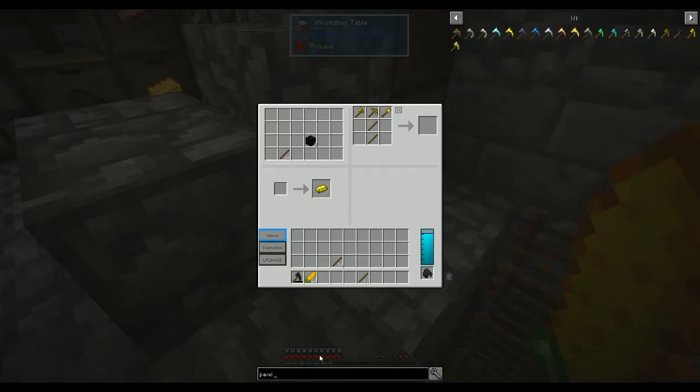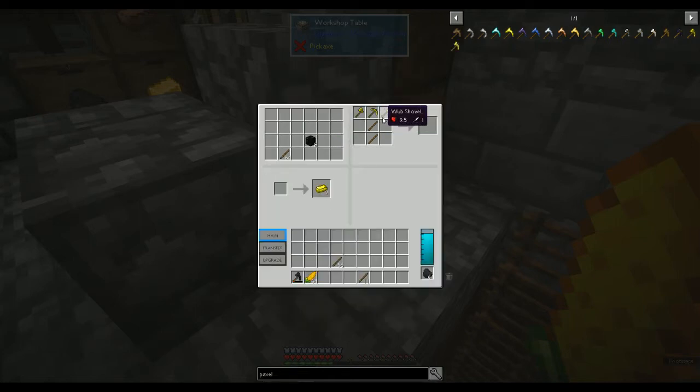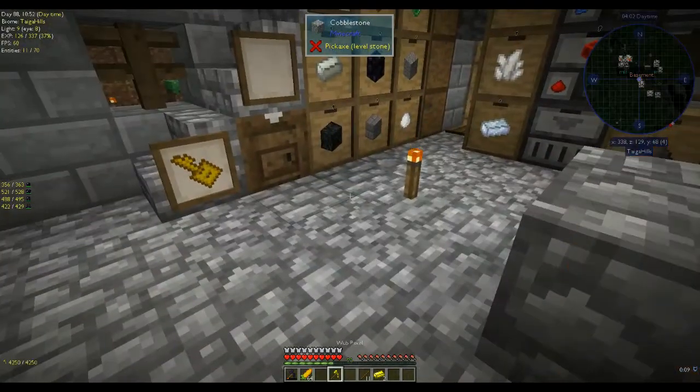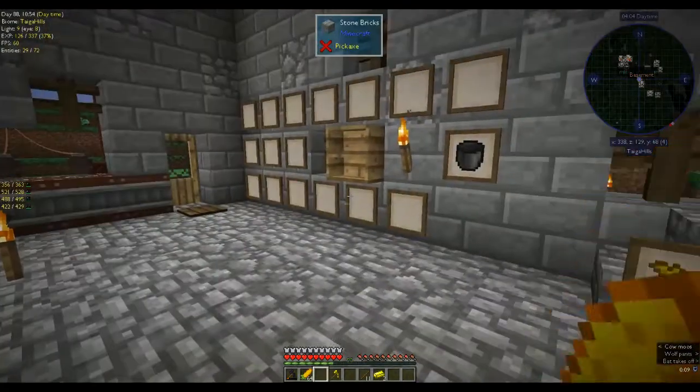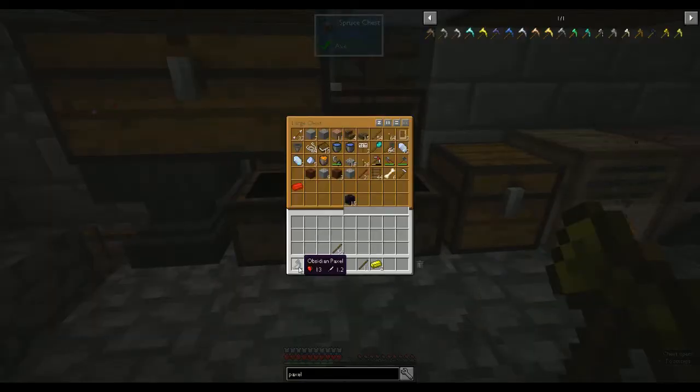It's a paxel — a golden paxel. Axe, shovel, pickaxe — it has to be in that order. Now we have food and we have a paxel. Let's put the obsidian paxel down. Also I've noticed in the bottom left corner of the screen I can see the durability of what I'm wearing — my obsidian armor which gives me blast protection and fire protection. That's pretty high durability because I haven't really done anything to run it down.